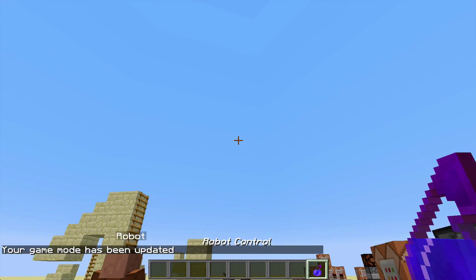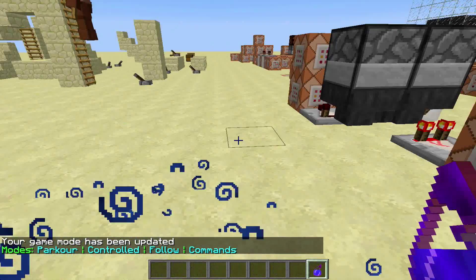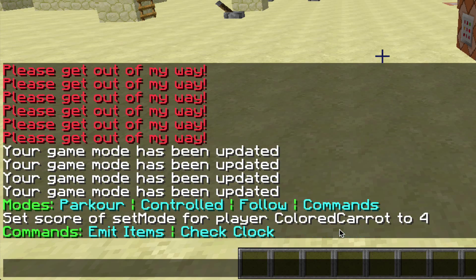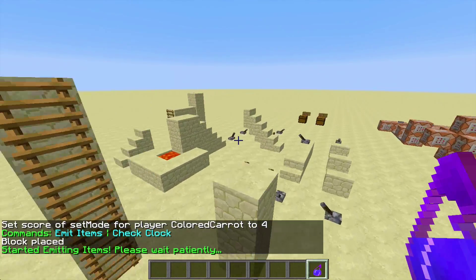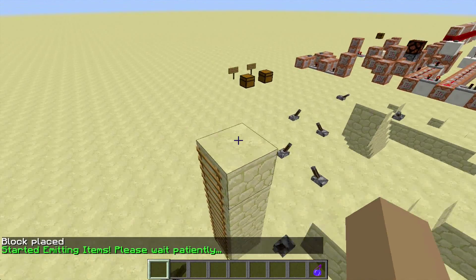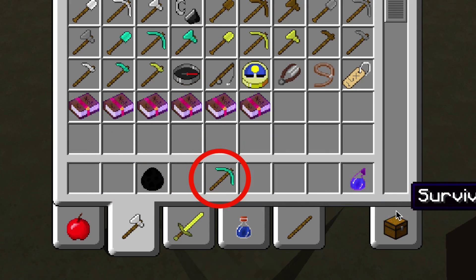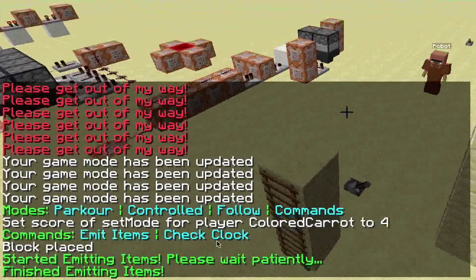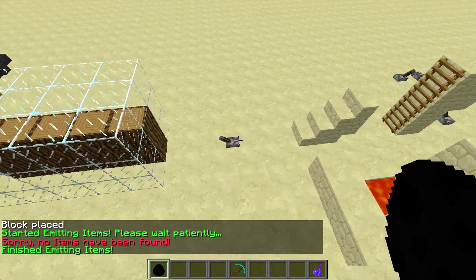With this potion here, let's quickly go into game mode 1 so we don't lose it. With this robot control potion we will be able to give him commands. I've added two new modes as well, which we'll cover in a few seconds. But first, the commands — you can tell him to emit items and he will start emitting them. It takes a little while for the system to register all the items, but there we go: we got our 10 logs, which is correct, and our pickaxe and our spawn egg as well. If he has no items and you click emit items, he will just give you an error message that he hasn't found any items.